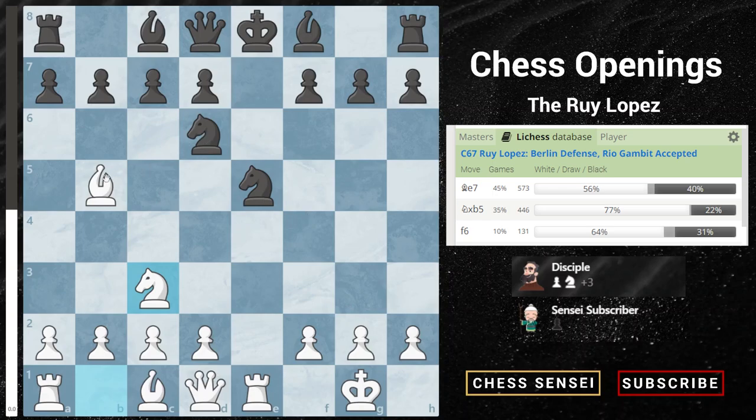Black can capture our bishop on b5, he can play pawn to f6 trying to protect his knight on e5, or he can play bishop to e7, trying to castle immediately and get out of the pin on the e-file.